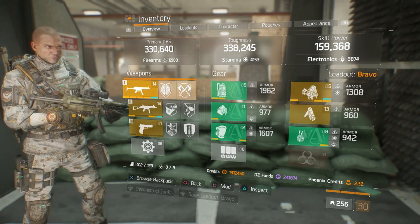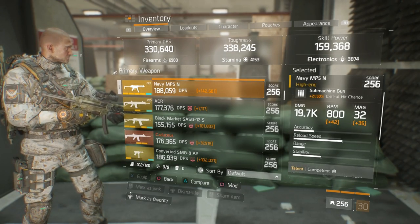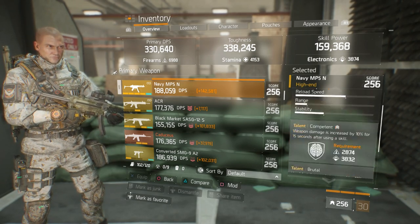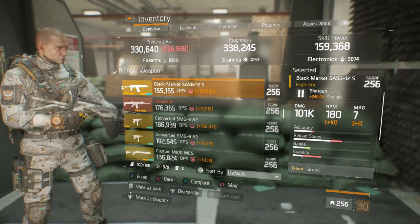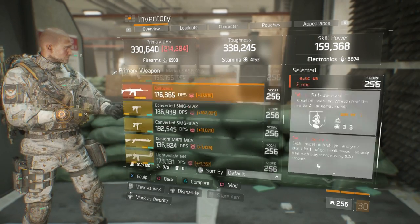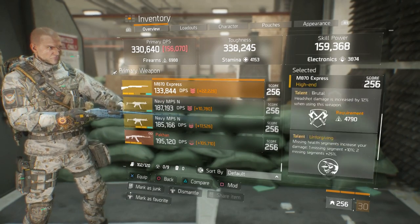First, let's get into the weapons. Navy MP5 with 19.7k base damage, with Competent, Brutal, Fierce, and Vicious — yes, for that extra crit. Alternatively, I can go with a Black Market SMG with Brutal, Responsive, Competent, and either Fierce or Unforgiving — I'd probably go with Unforgiving over Fierce.